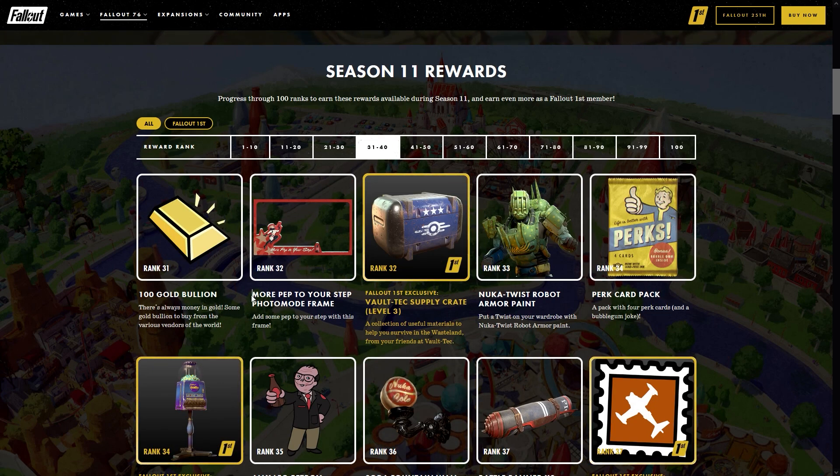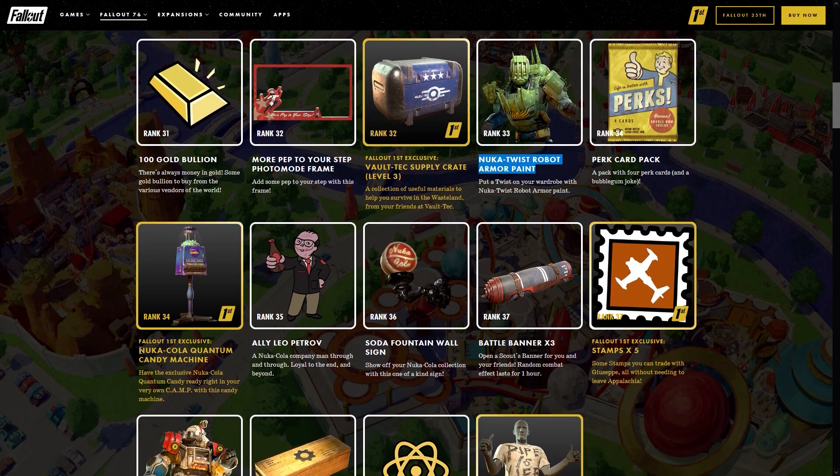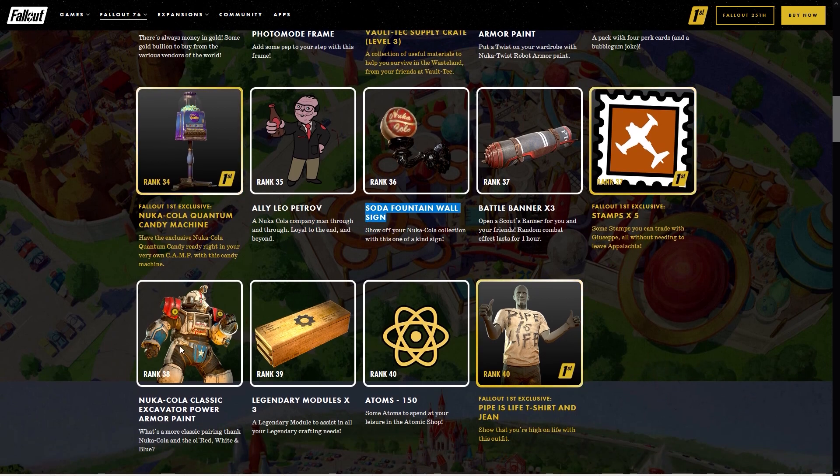At rank 30 for the Fallout First exclusive you're going to get the Nuka Cola billboard which is green. At rank 32 we're going to be able to claim the More Pep to Your Step photo frame, rank 33 the Nuka Twist robot armor paint, rank 34 another Fallout First exclusive — the Nuka Cola Quantum candy machine. At rank 35 we're going to be able to claim the new ally Leo Patrov, which is a Nuka Cola company man through and through, loyal to the end and beyond.